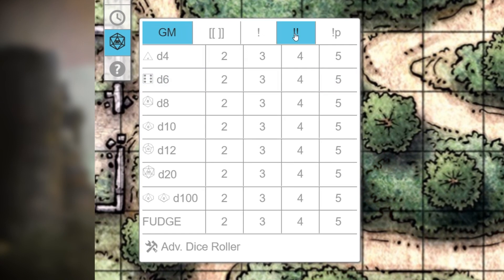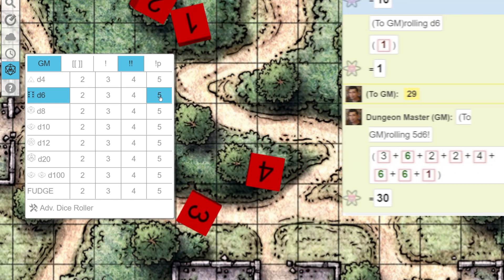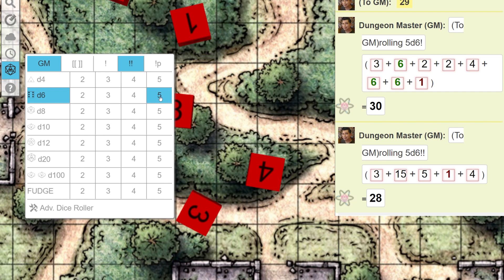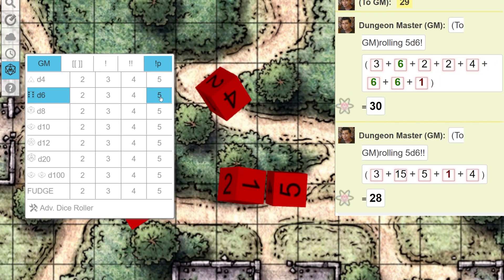The two exclamation points are compounded exploding. So in games like Shadowrun, all those extra dice are added together into a single total roll. The exclamation point with the letter P is for games like Hackmaster, where each additional exploding die has a 1 subtracted from it.